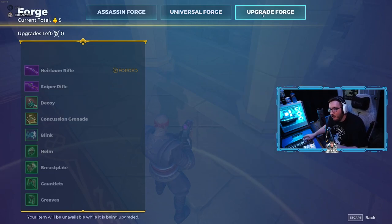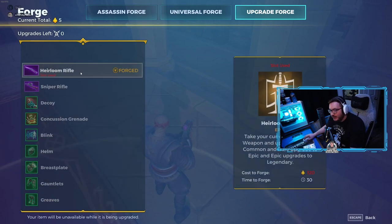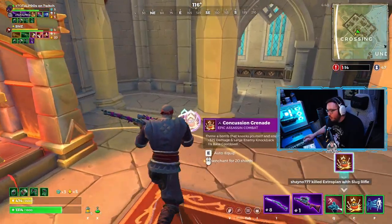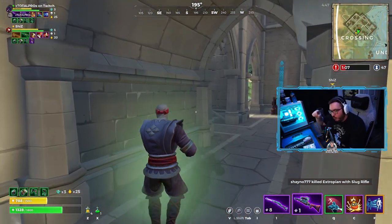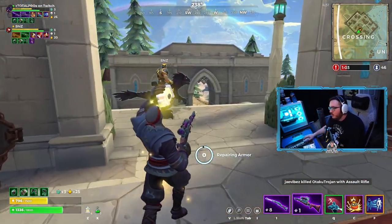You also have the upgrade tab, which you can use once per forge. You can upgrade one selected item — it takes the item for 30 seconds while you do it and costs more, but it upgrades the tier, like white or green to purple, or purple to gold.